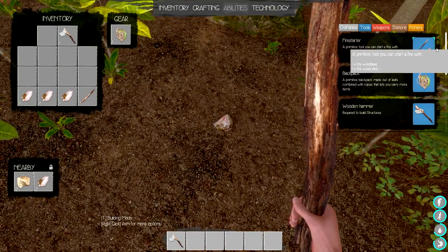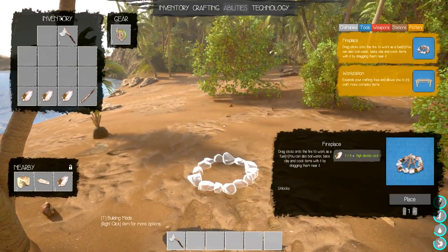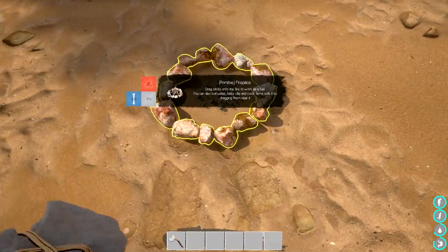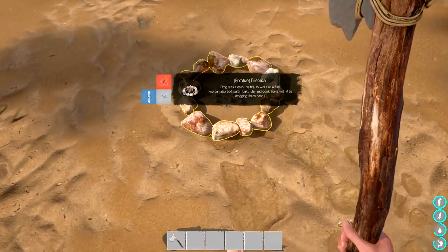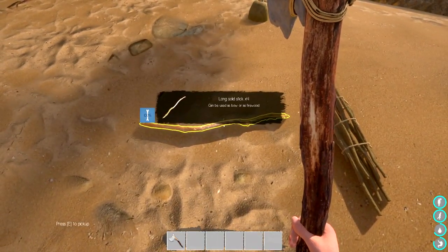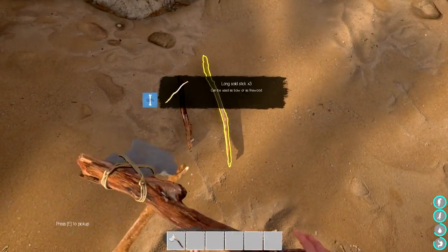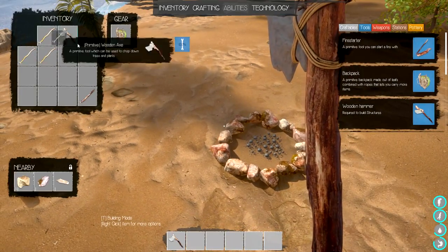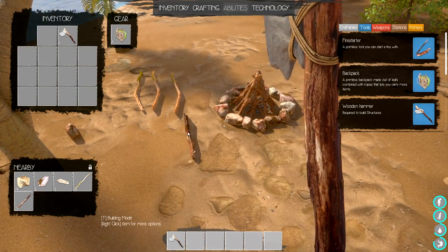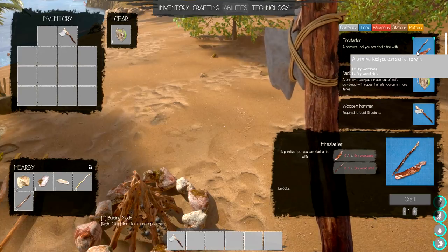Six high-density rocks - we got two here, and there's a whole bunch more nearby. We'll craft the fire station up and place it down where most of our stuff is. Tab out and press Y - pretty standard. It says drag sticks in as fuel to boil water. We can use sticks as firewood. We got four sticks in - that's all we needed. We'll drop that next to the fire station.